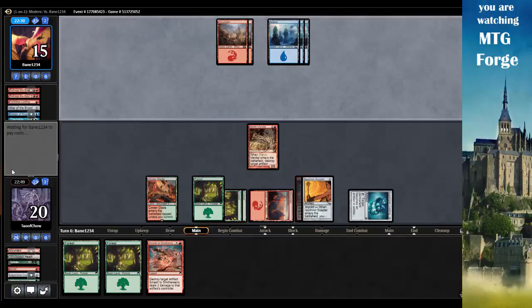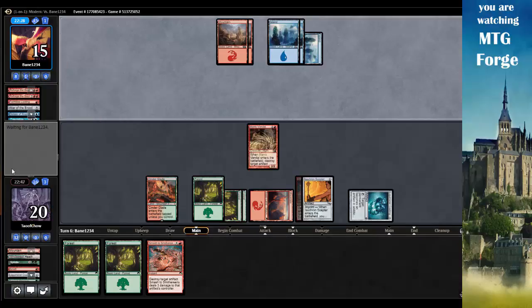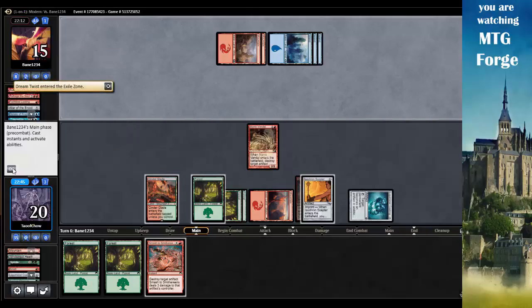A land might be a dead draw for him though. He plays Dream Twist - three cards milled, not a lot. And I can start swinging next turn. Think Twice draws a card. Sixteen is still a lot to go. Dream Twist with flashback - down to thirteen.